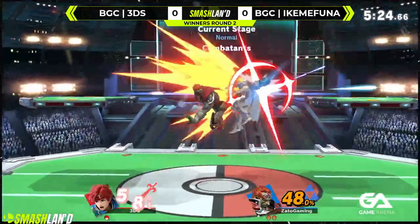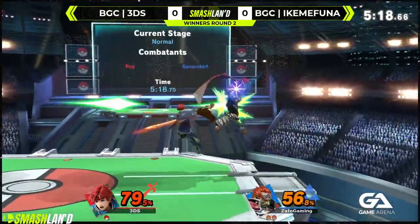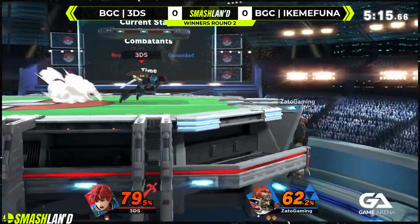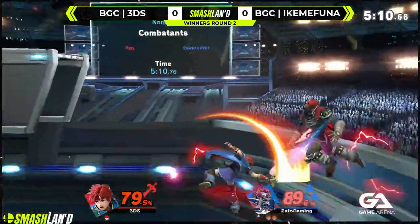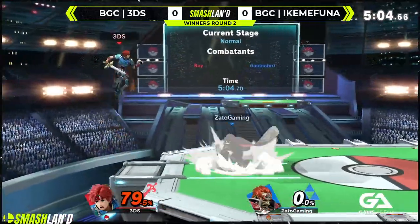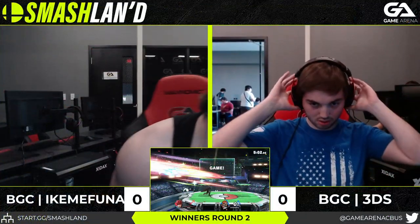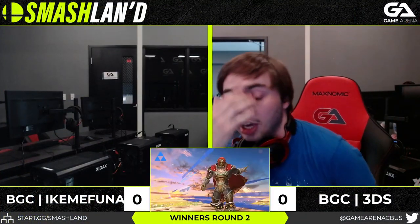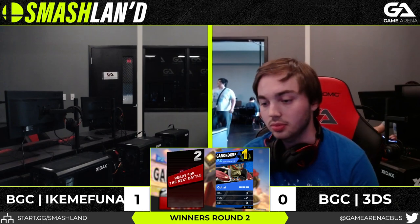Nice early up, catching off the edge bar. Nice back air — hit him with a reverse back air, well turn around. It seems 3DS is just too scared of Ganon. There's a difference between respecting and being scared of a character. It seems like he's just not even respecting Ganon — he's trying to, but he doesn't really know how. Gets him with the forward air, an early fair, going to be killing him because he did not have a jump. Also because it's Ganon. He DI'd right into the blast zone. First game goes to Ikemafuna. Really good stuff from him — he was just calling out a bunch of 3DS's options and 3DS didn't really know what to do.